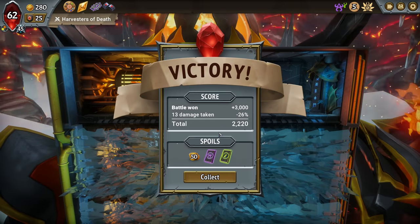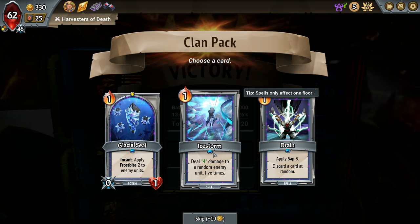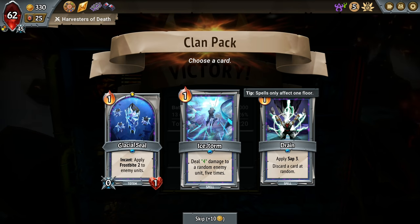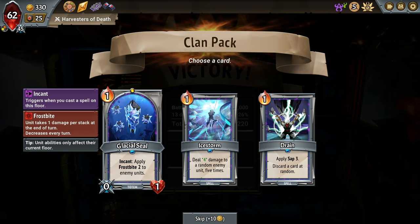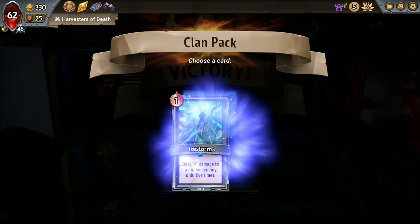Not bad. I feel like we're just kind of hanging on. Here's another Glacial Seal — four damage to a random enemy unit five times, not bad. Sap three, discard a card — okay so there's where the discard comes into play. This: 20 damage for one cost. Or we could use this — if we have two of these on the same floor that's a lot. Let's try the Ice Storm.